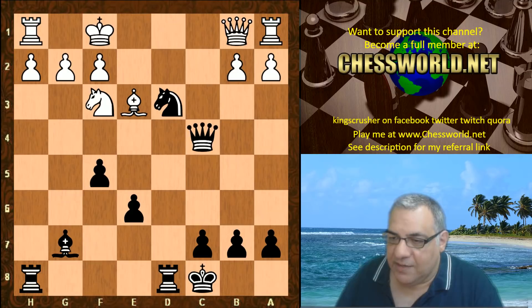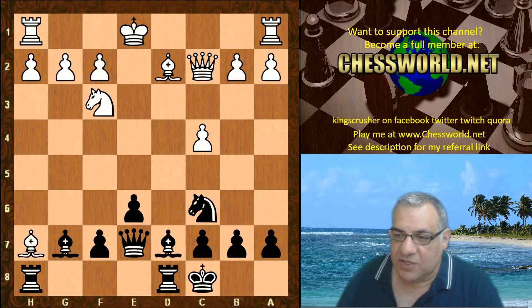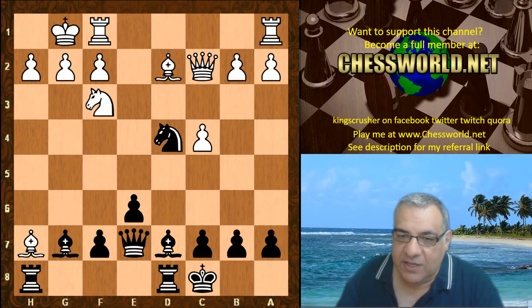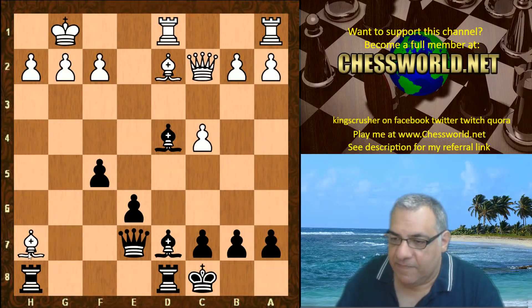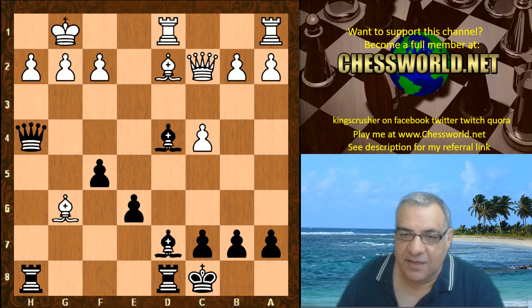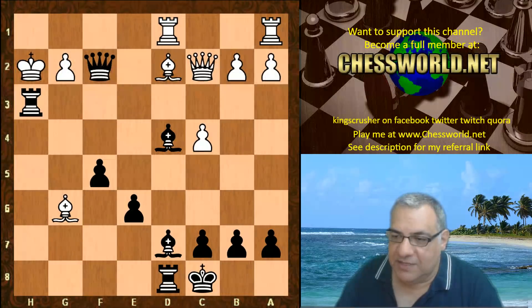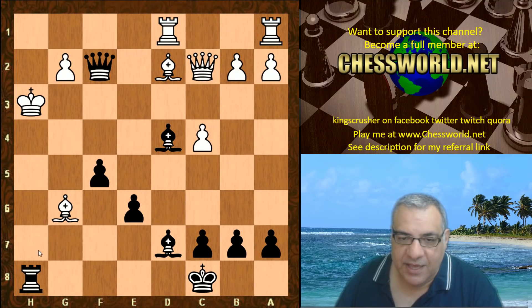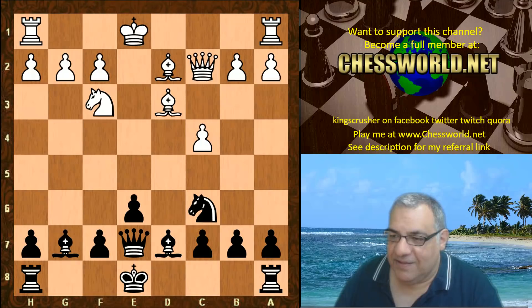These horrible things happen if white isn't careful. If white just castles there, it's fun after Nd4 — huge fun for black. Knight takes, Bishop takes, and now there's the prospect of f5 hitting the Bishop — a total disaster line for white, with f2 and h2 attacked and white getting checkmated pretty soon. So that sort of disaster is possible if white takes this kind of poisoned pawn on h7.